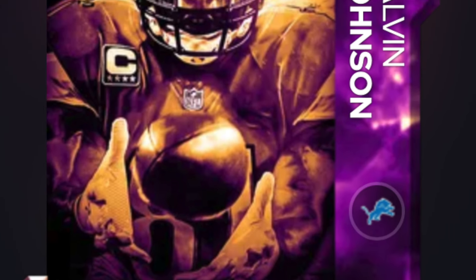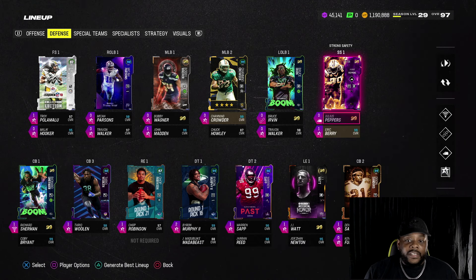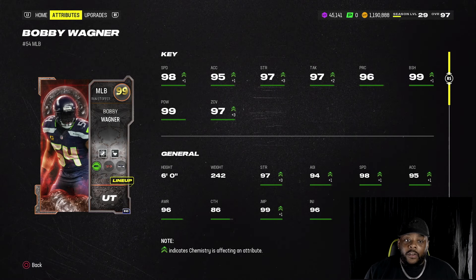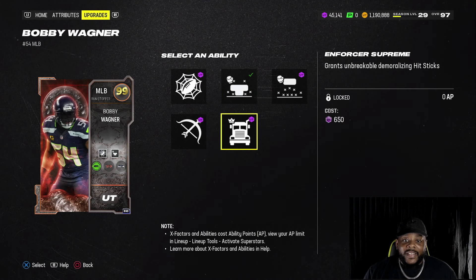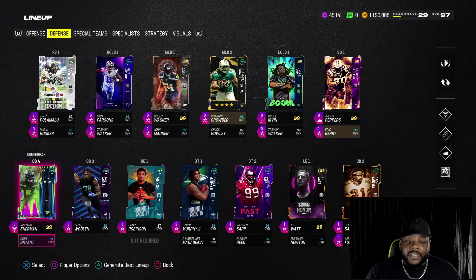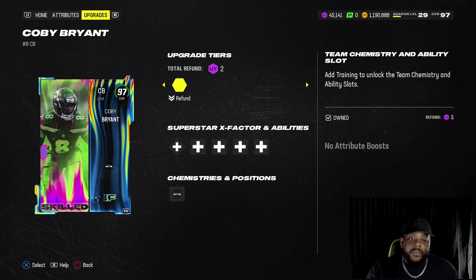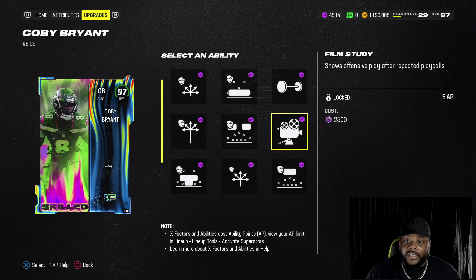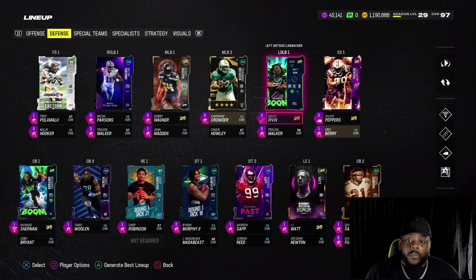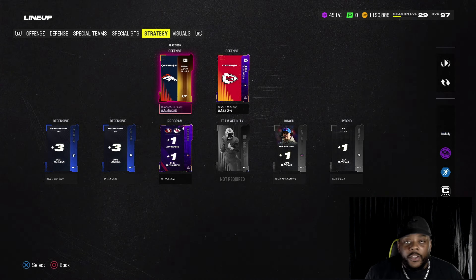I would love to have Calvin Johnson at left outside linebacker but he is like three million coins — that card gets secure tackler, lurk artist, and mid zone all zero AP. Bobby Wagner I upgraded to 99 overall with the plus one speed, so he's getting 98 speed. The reason I built the Seahawks theme team is because I pulled Kobe Bryant out of a 97 BND Infinite pack. I also got Eric Berry with times three Seahawks and Channing Crowder with times three Broncos.